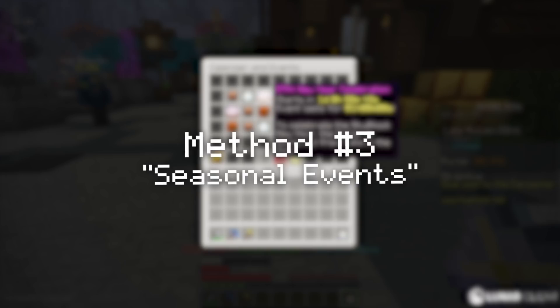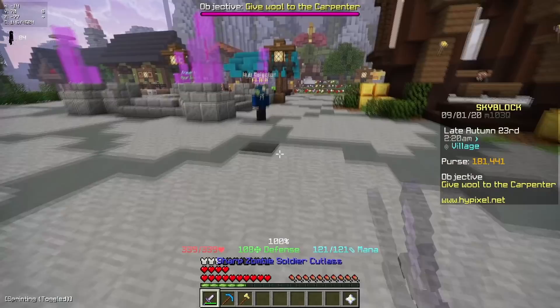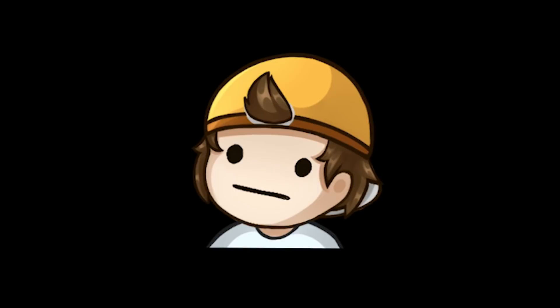Now I'm going to move on to the next method. This basically involves the repeating events that happen every three days — there's the Travelling Zoo, the Season of the Jerry, and also the Spooky Festival. Depending on how efficient you are, you can easily make a couple hundred thousand as a brand new player.